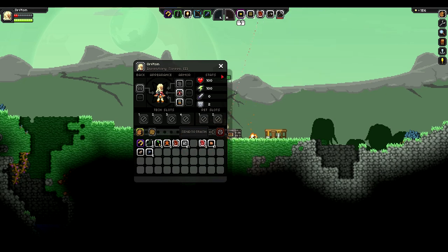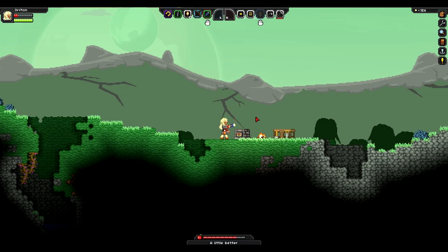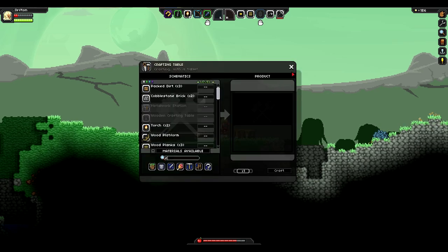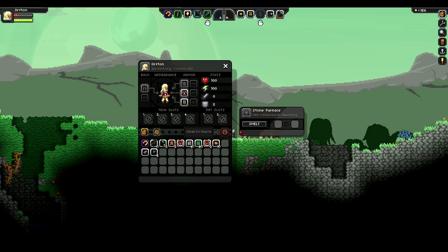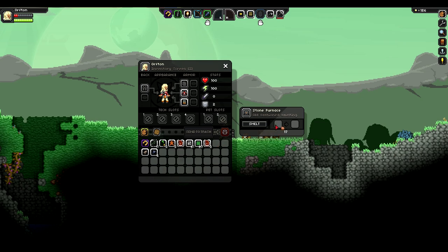Let's eat our meat — not beat our meat, that's something completely different. Delicious food. Might as well take this opportunity to cook a little bit more on our campfire. Three meat should cook reasonably quickly. We want to smelt some ore — we only have one iron ore? That's so disappointing. We'll smelt some copper bars anyway. Remember, we need a ton of these in order to make that distress beacon, but we might not make it on this planet because we could fly to another planet first.